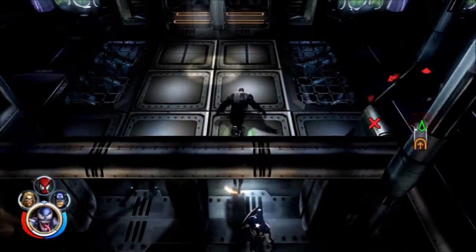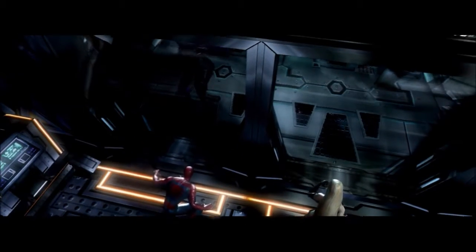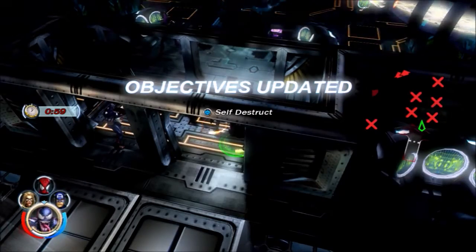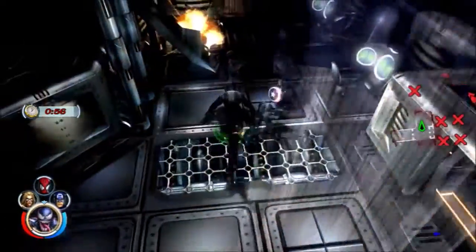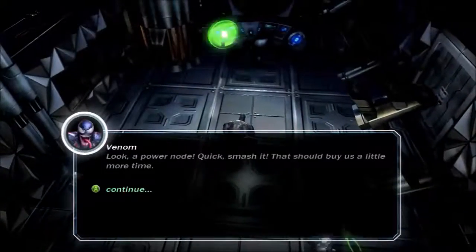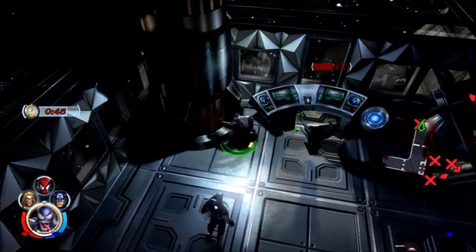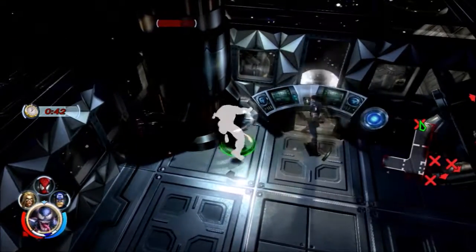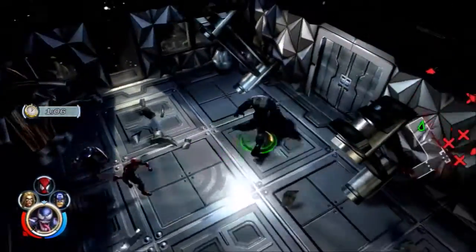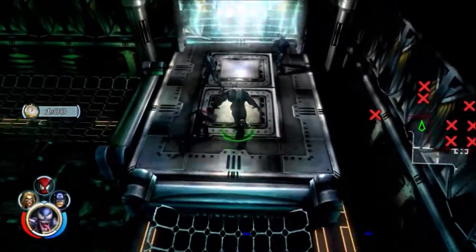Welcome to the science section. This is where Deathbird is going to try to cause problems for us. She set a self-destruct sequence, so we have to stop it by destroying these power nodes. Every time we destroy a power node, the self-destruct sequence will slow down. But you can see, breaking a power node with Venom's basic attack is not the best way to go about doing things.